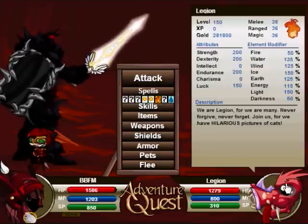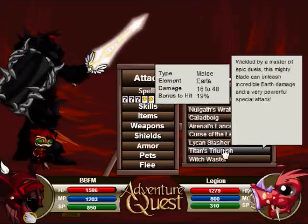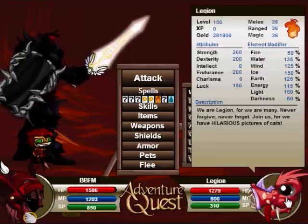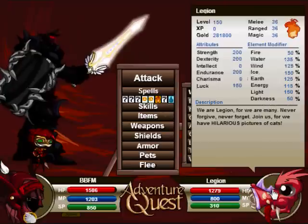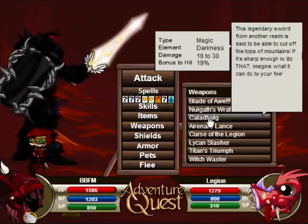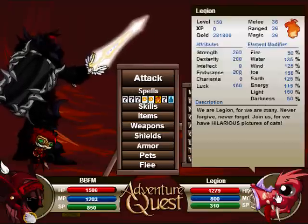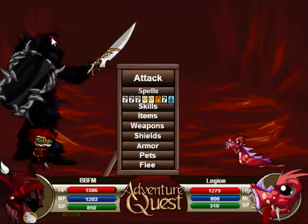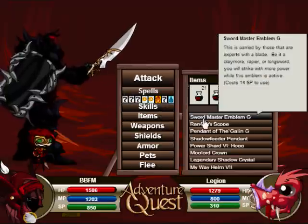You guys really just want to see the weapons. Let me just use a Lycan Slasher. By the way, this is a permanent addition to the game - you can find it in the Lycan Shop, the default Lycan Class Shop.